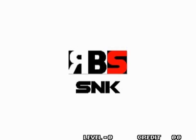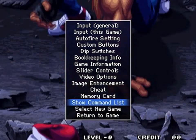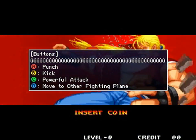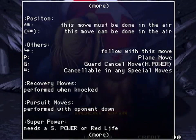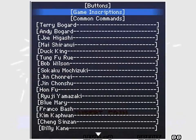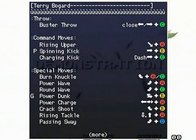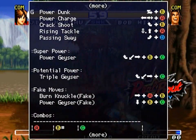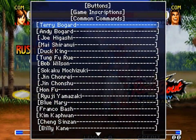Start a 1v1 fighting game in MAME+, press Tab to open the options menu, arrow key up or down to the option Show Command List, and press Enter to view it. Press Tab again to close the menu and practice some moves, then press Tab again to get back to the same window and learn some more moves, or press Escape to back out of the menus one window at a time to check out movesets for other characters.